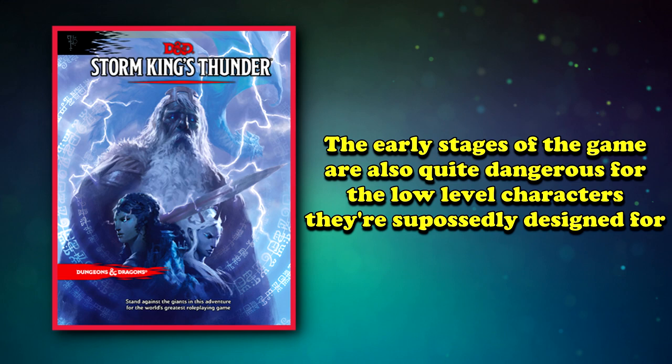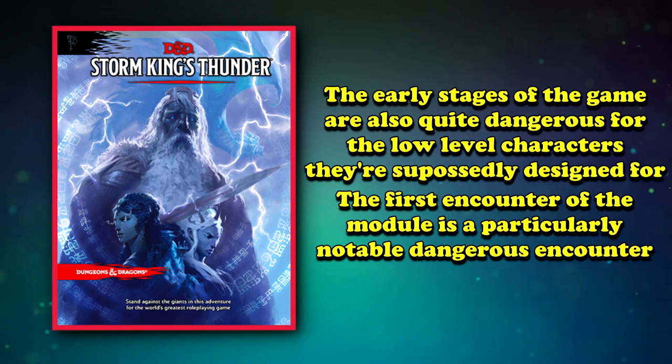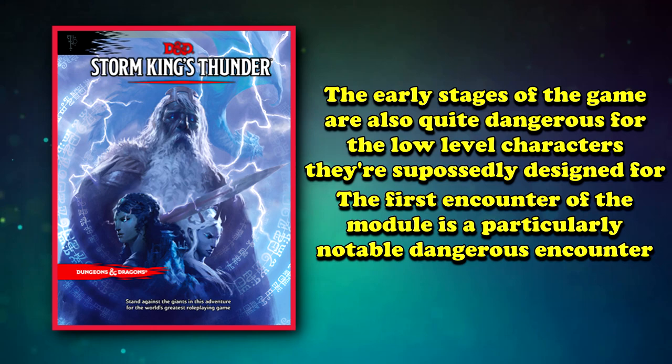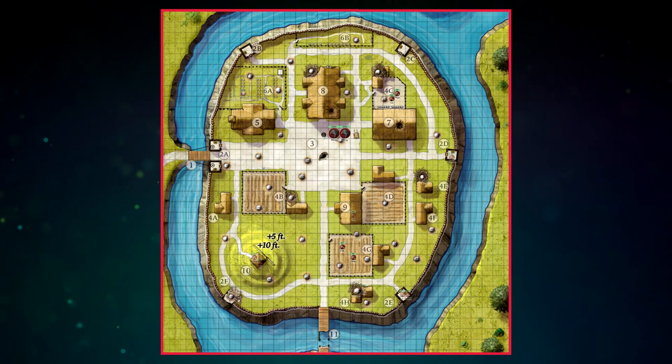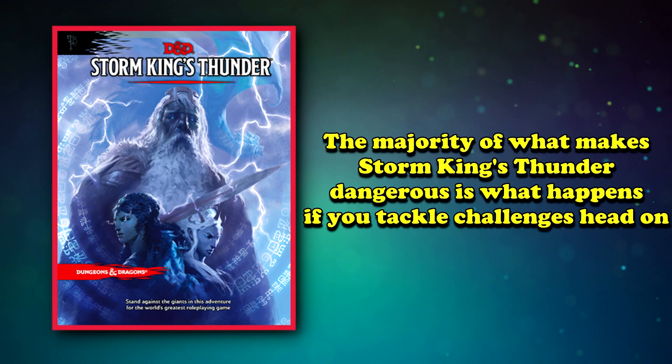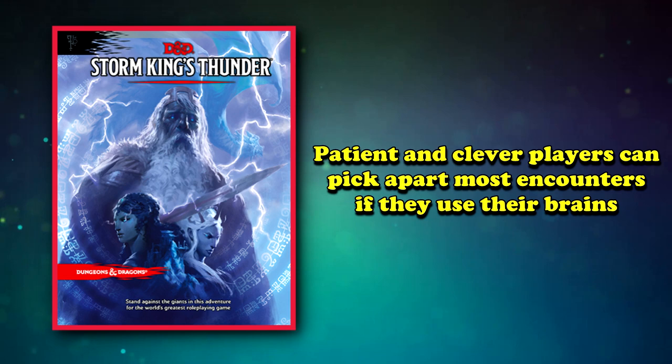Even the earlier stages meant to get you up to 5th level before dealing with giants are a little haphazardly designed and dangerous. The first encounter for level 1 characters has a lot of potential to be lethal — the party encounters a swarm of 12 goblins and 2 worgs that have ransacked a town partially destroyed by a giant. Any bad initiative rolls or wandering into the wrong area unwarily, and these goblins can turn any player into a pincushion. That said, the majority of this module's lethality comes from taking challenges head on, and patient, clever players can pick apart most encounters even with high numbers of giants if they keep their wits about them. Despite their damage output and hit points, giants aren't the nastiest enemies, so Storm King's Thunder tops out the 8th spot.